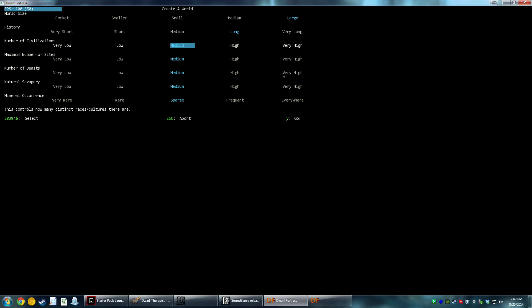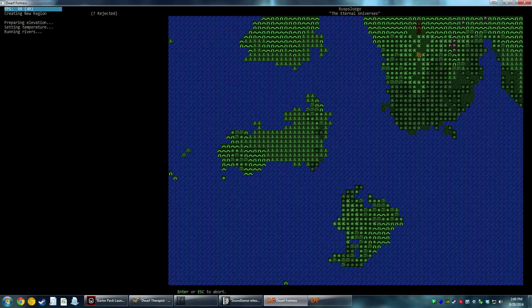We want the history to be long duration. Number of civilizations — let's say medium. Maximum number of sites — medium. Number of beasts — medium. Average savagery — let's bump that up a bit just for fun. Mineral occurrence — let's leave it on sparse, that's the normal setting; frequent is just too often. Let's go ahead and generate a world.